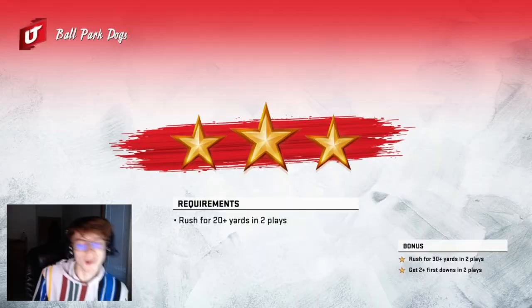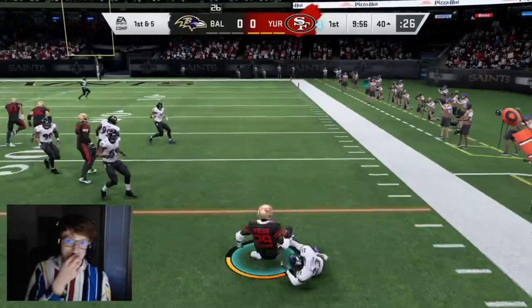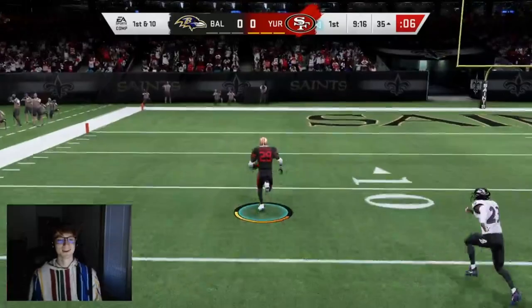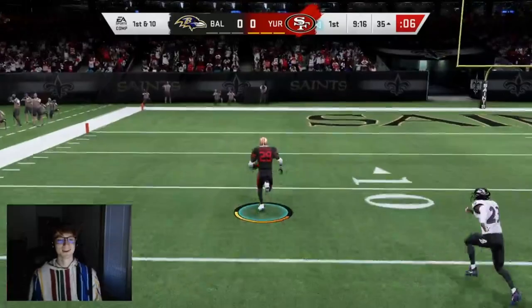This one looks a little interesting — rush for 20 plus yards in two plays, rush for 30 plus in two plays, get two first downs in two plays. Essentially all I got to do is score a TD here and we get all the stars — easy as that, simple. Looks like that's what we're gonna do — and just like that, boys, that one is done. That one literally took 60 seconds.